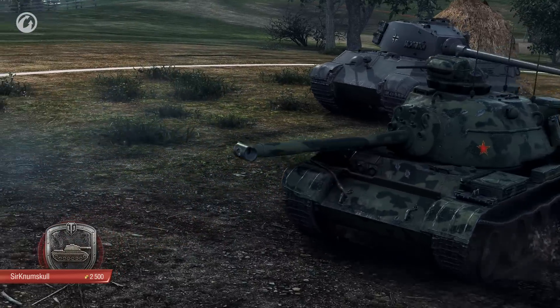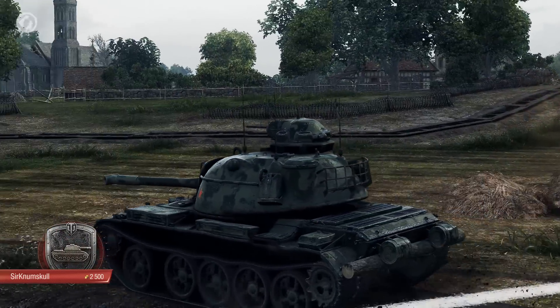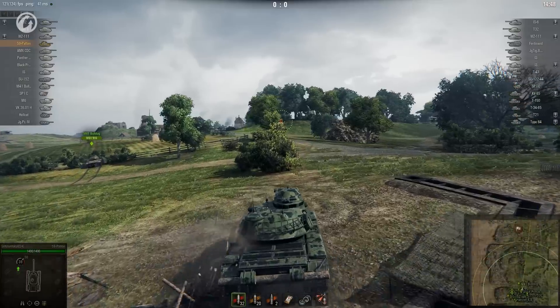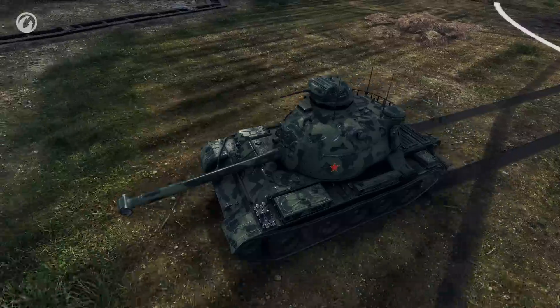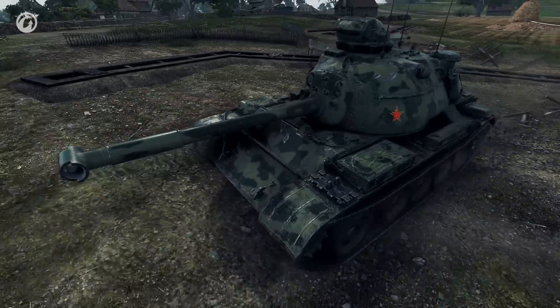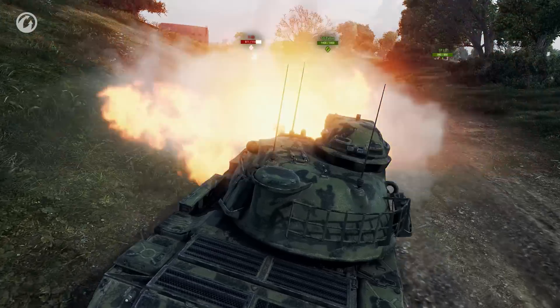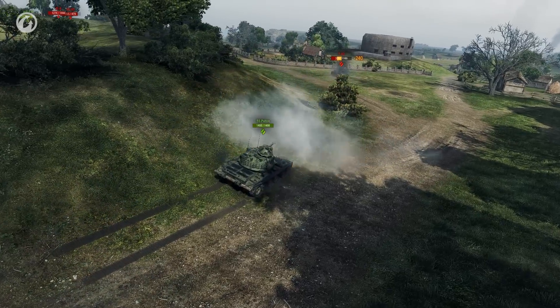Sir Numb Skull from episode 40 is back with a steel wall game, featuring the odd looking 59 Patton. So what do you get if you mount a Patton's turret on a Type 59? If nothing else, it's a chance to see just how huge those American turrets are. In the first clash the front armour shrugs off a lower tier medium's fire, but that's not much of an achievement yet.